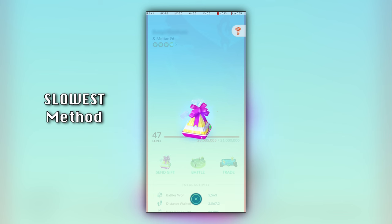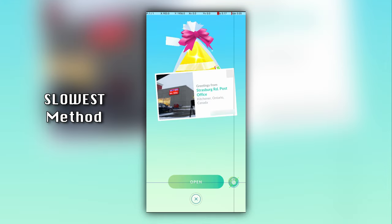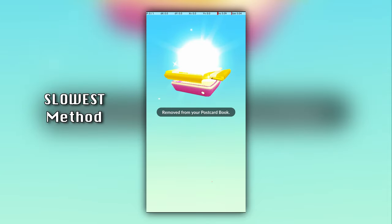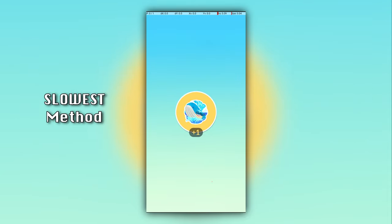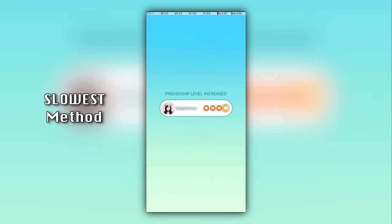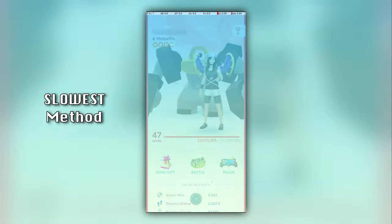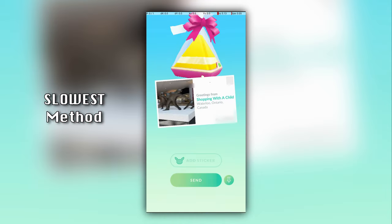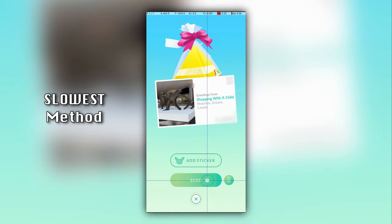Let's look at the complete gift technique, going from least to most optimized. When you open a gift, you first have to tap the pin to pin its postcard to make progress towards a scatterbug. Then you tap the open button, and there's an animation that shows what items you got. Finally, there is likely a long animation showing that your friendship level increased. After this, you can send a gift, which involves choosing a gift, optionally adding a sticker, and then tapping send and watching a short animation.